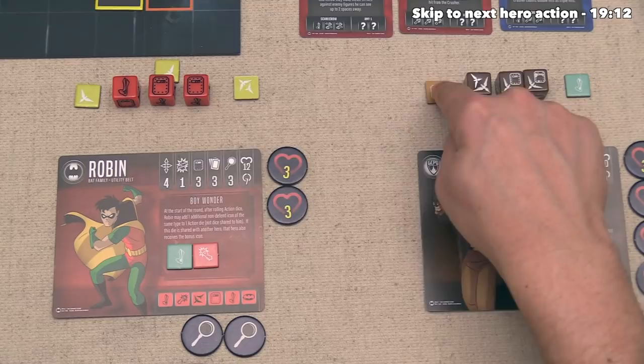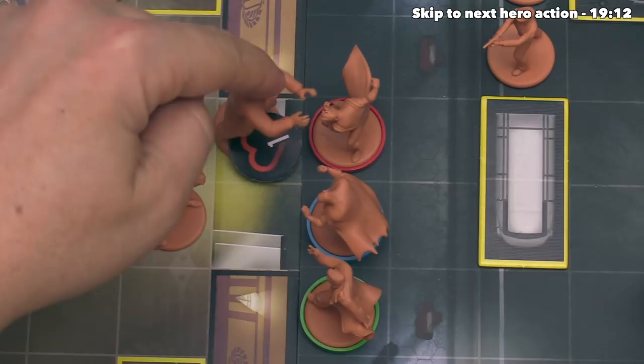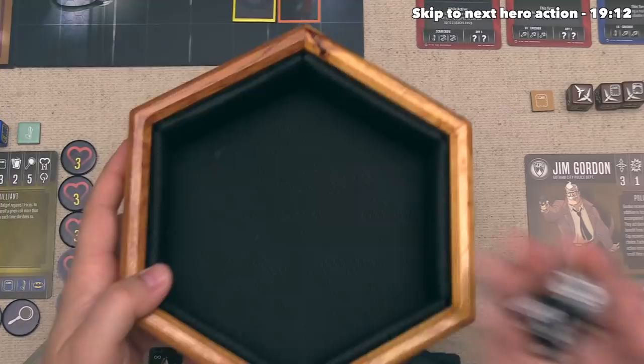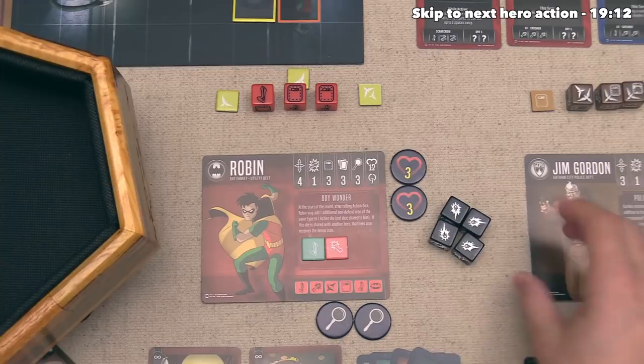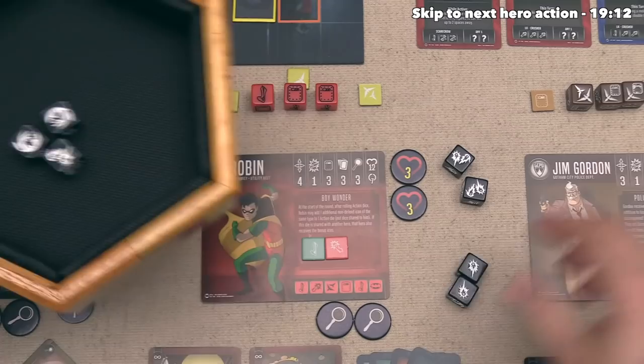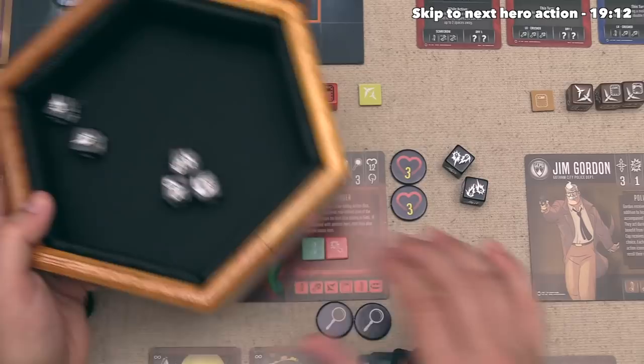The villain player is done activating Scarecrow, and now they can activate any other figure with two actions. They'll activate this crusher and target Robin with an attack of two melee strength, meaning the crusher rolls four dice total - that is four hits. Now Robin can defend, and they have five defense total. We have four hits coming in and Robin can roll five dice - they got one block and two double hits, which count as blocks for Robin. So that means they currently have one damage coming in.